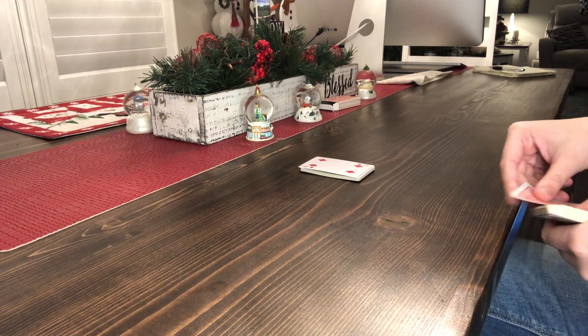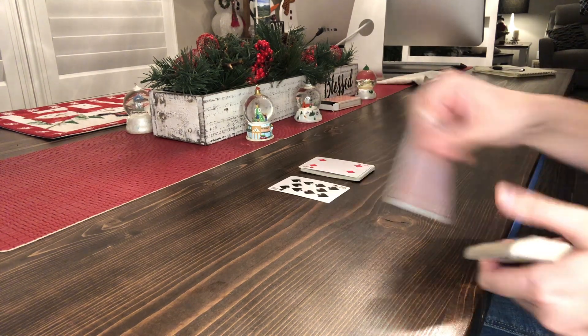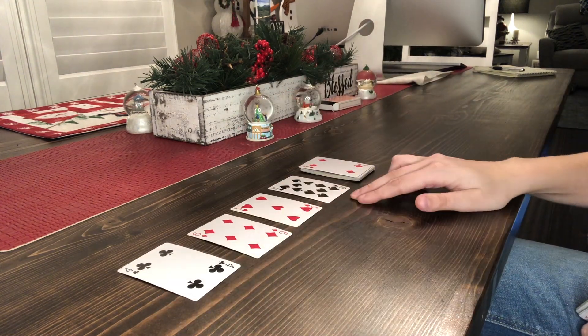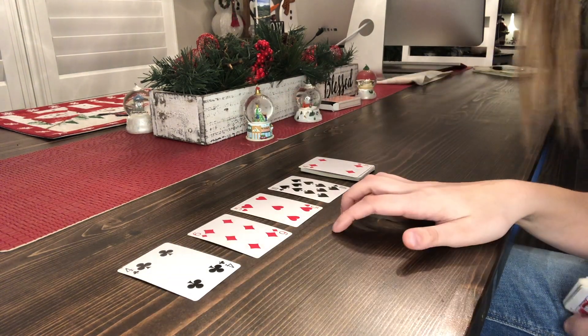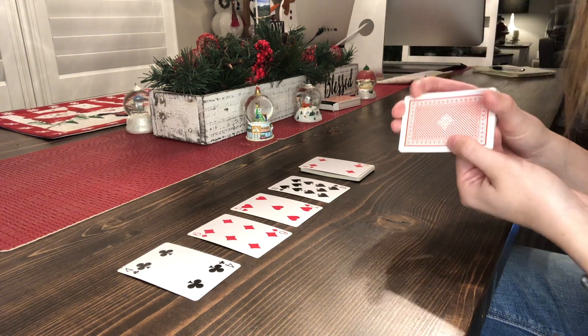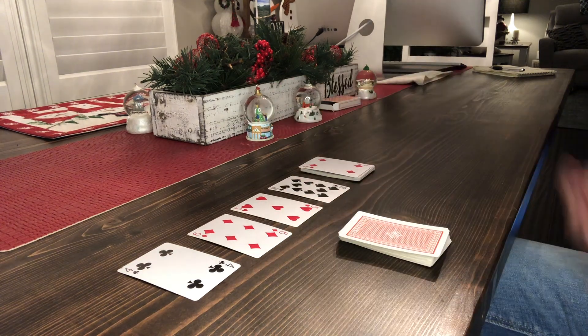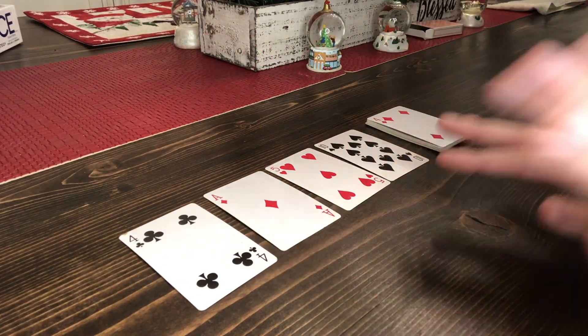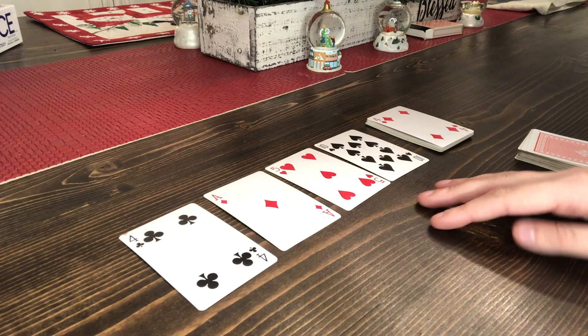This pile of 13 cards is going to be your pounce pile. Next, flip over four cards to either the left or right of your pounce pile — these four cards are going to be your work piles. The remaining cards left in your hand are going to be what we call the stockpile.